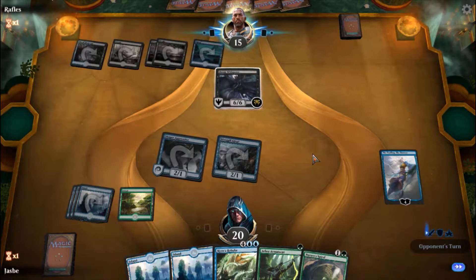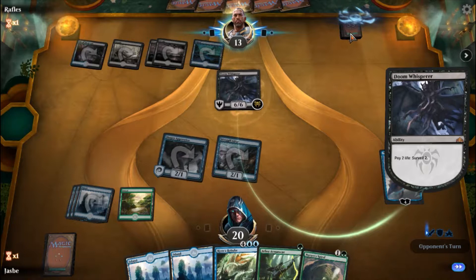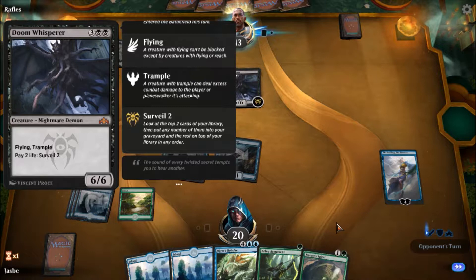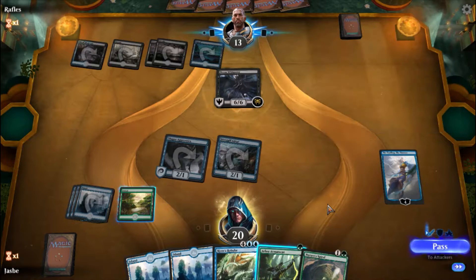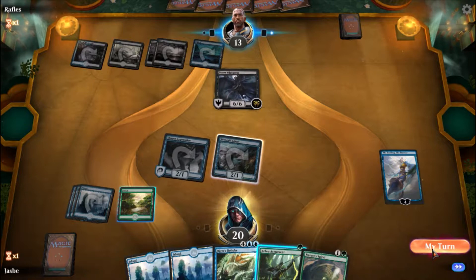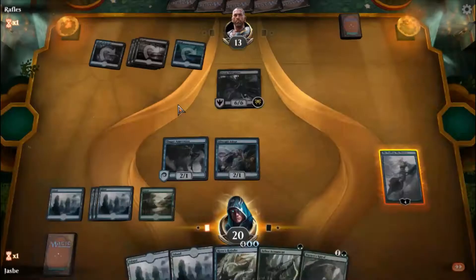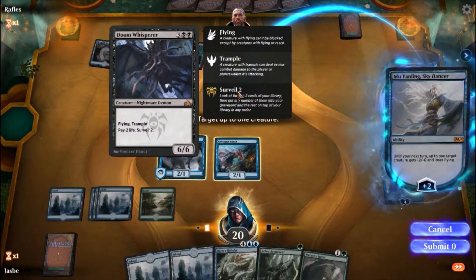Six-six flying trample — it's going to pay two life. I'll let him drain his life if he wants to do that. I'll leave that up while he's doing his turn so you can read it. And the benefit is I can actually take away his flying ability.